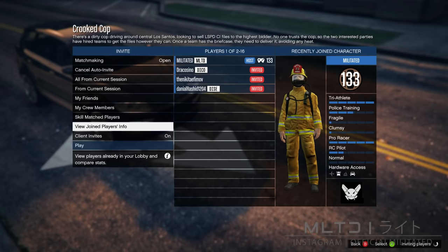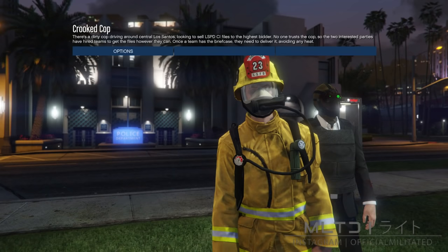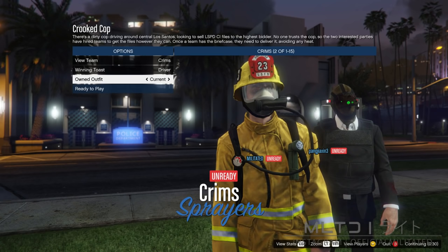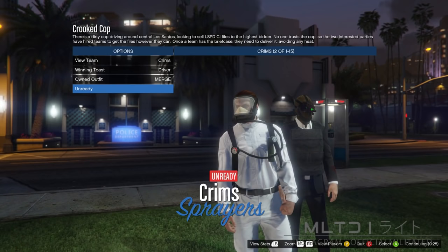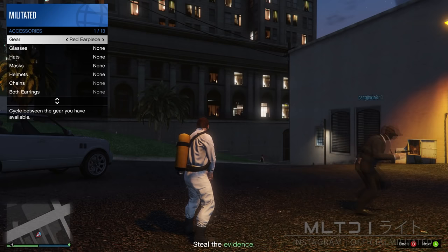Once someone has joined and you've launched the job, you'll be brought to the outfit selection screen. Go down to your own outfit and press right once to equip the outfit in slot one called Merge. You should now have the tank, belt, or utility vest on the outfit. Press ready and wait for the mission to start. In the mission, open up the interaction menu, go into style and accessories, and press left once on where it says gear to equip an earpiece. Then bring up the phone and quit the job from there.